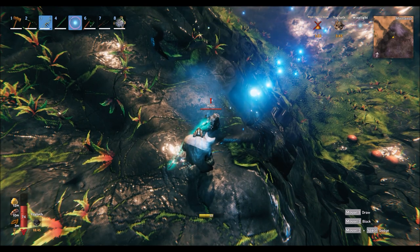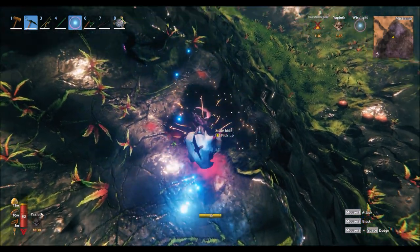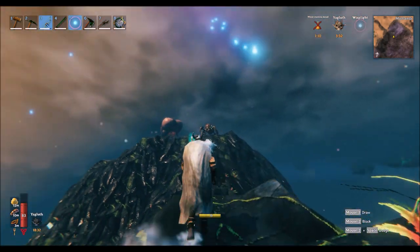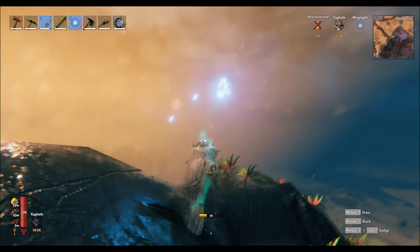While I was fighting, a hare got stuck so I took it out with the pickaxe. You can see what it drops — it'll drop some meat and some scale hide, which is a good way to farm. At this point I've worn the Gjall down quite a lot and again I'm aiming for that orange underbelly.